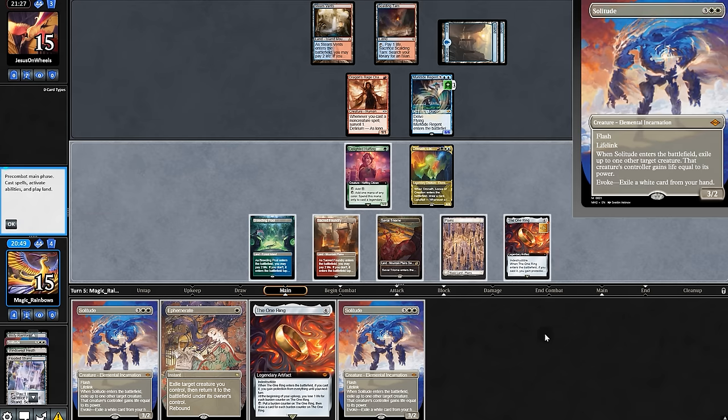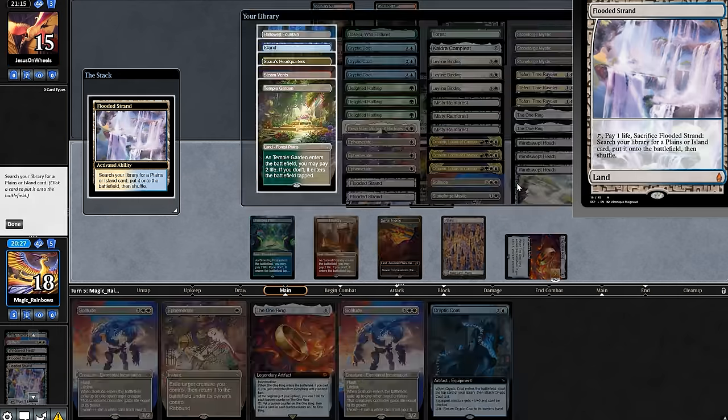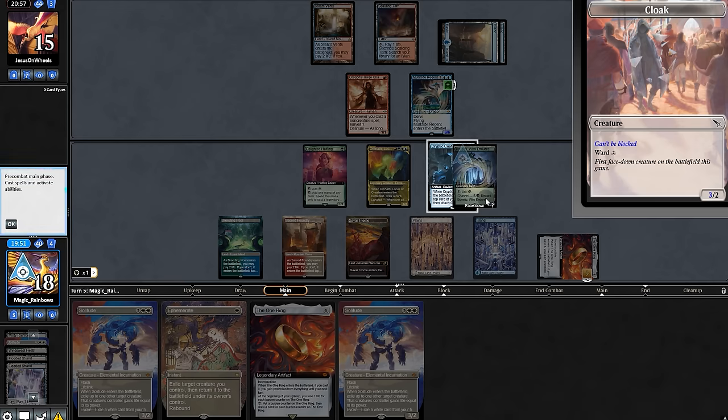Opponent passes. Solitude — though they'd probably have a counter, we'll draw a nice Cryptic Coat. We'll first make a bit of mana to play Coat. Does our opponent want to counter? No. Come on, cloak something good for daddy — but it saves you. Ew.